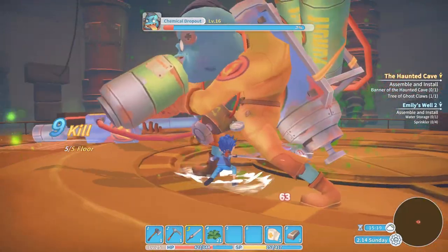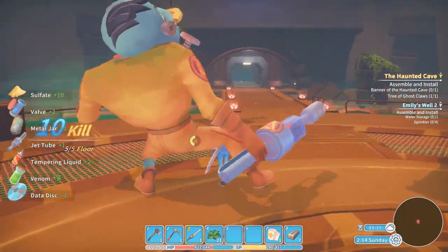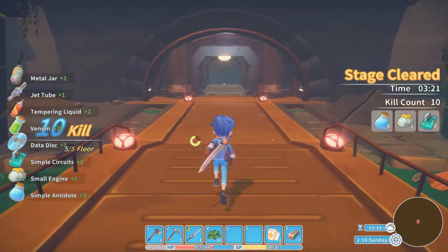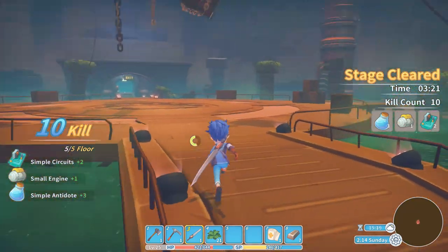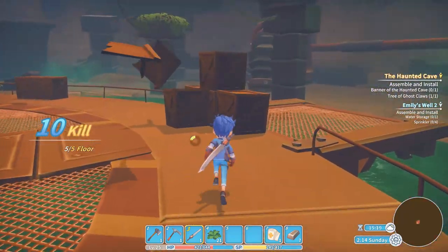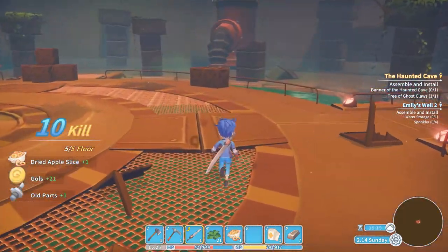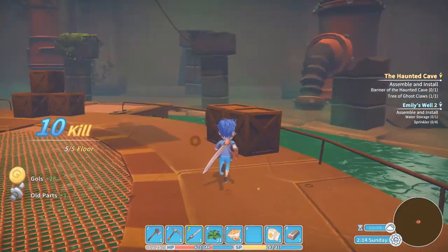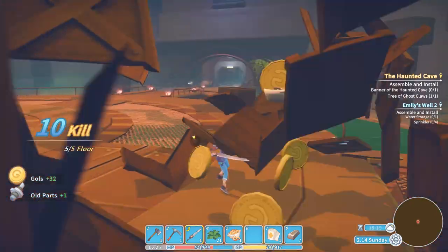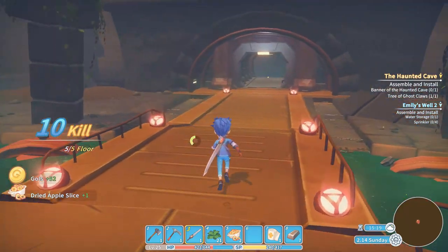If you'd like to get this game, use the link below and you can get it for a good price at G2A. Now this is the way to kill him — and then you can destroy the boxes. Then we are moving on to the second way to get those chests for the achievement.